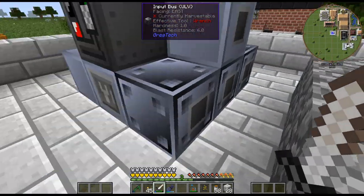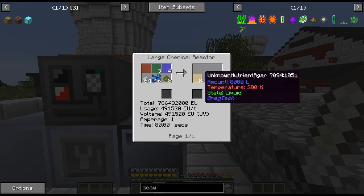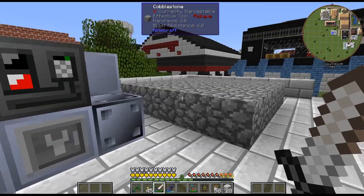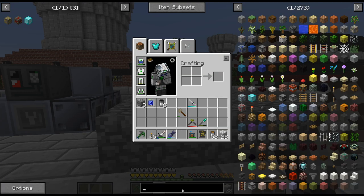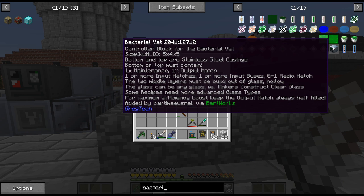And then we have the one for the unknown nutrient. Yeah, I think that'll work. And then I have this one set up for the bacterial vat, which is the 5x4x5 I think. And if I remember, it's really easy to craft actually — just stainless steel casings and the glass.